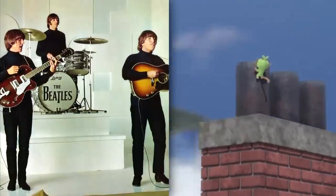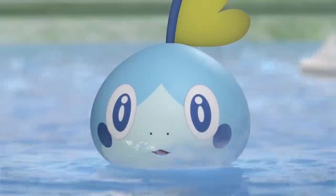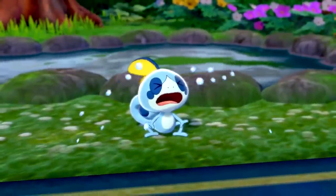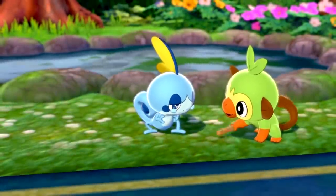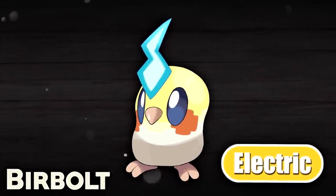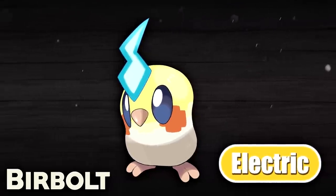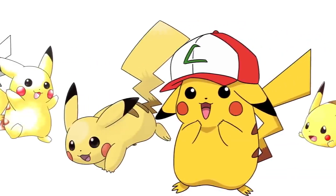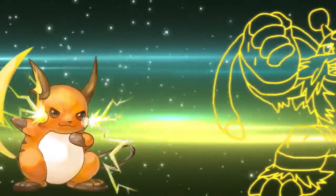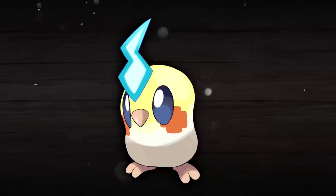We see the Grookey family representing music, which is obviously a big form of entertainment, we see the Scorbunny family representing sports, and we see the Sobble family eventually representing movies with Inteleon's James Bond inspiration. So we're going to try and keep that theme of entertainment going with this fourth Galar starter, and with that being said, I would like you guys to meet Burbolt. Burbolt is an electric type Pokémon being added to the Galar starter mix. The reason I've gone with the electric type here is because electric is basically the fourth honorary starter type — we see it with Pikachu a lot of the time — so if there was going to be a fourth starter type legitimately, electric obviously seems like a primary choice.